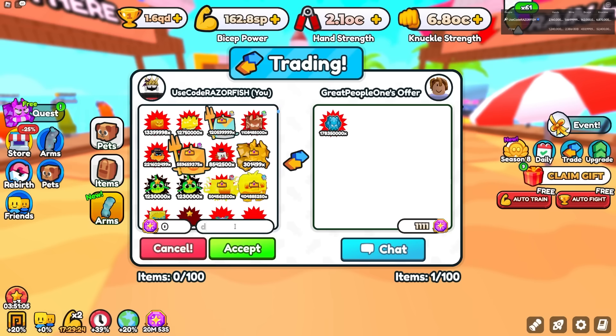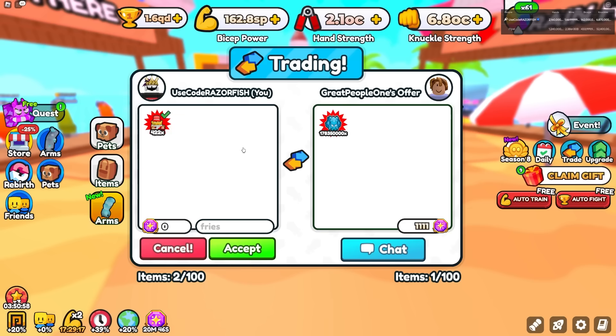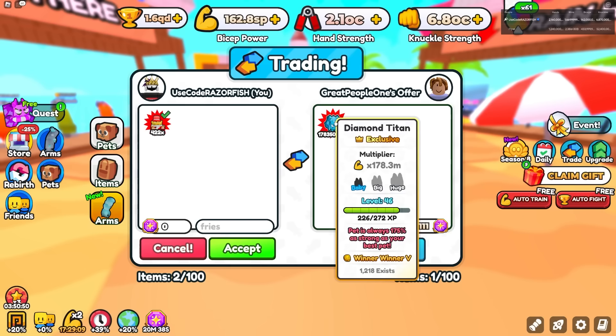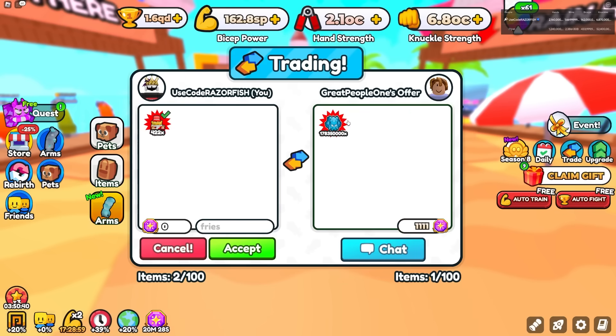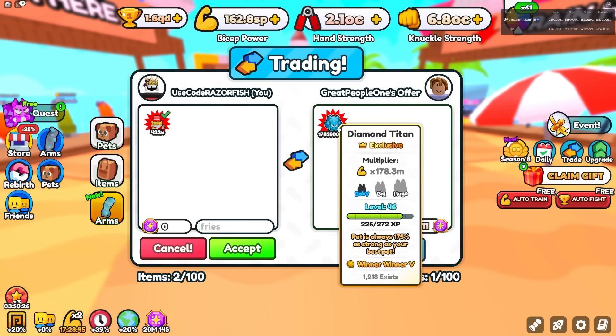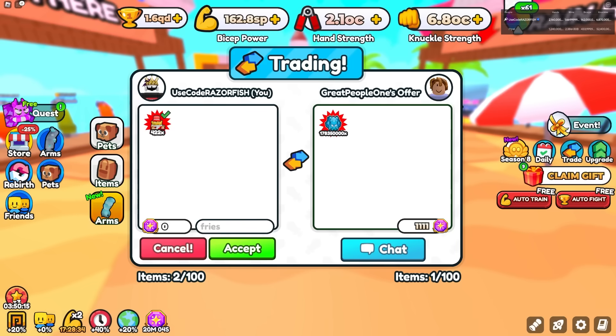They put the Diamond Titan in the trade. I put in the Danili pet and the Fry's pet. I don't know where the Diamond Titan came from — there are only 1,200 that exist. I want to take the trade, but if that's all they have... they're also adding 1,111 tokens. That's probably all their tokens. This pet isn't worth that much from what I know, and overall it's not worth it to me.